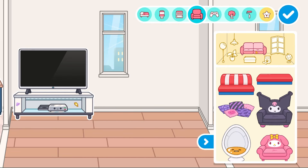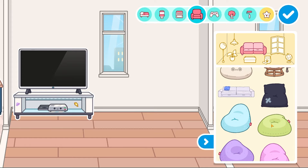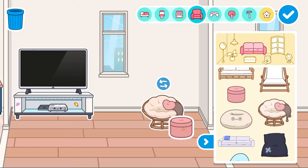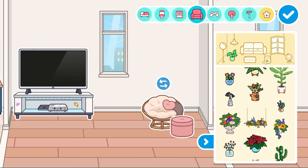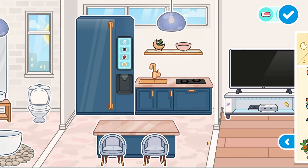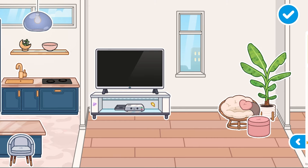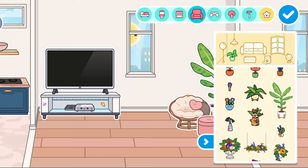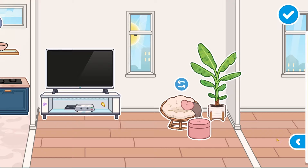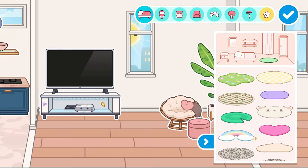We need a sofa or something, and I have a plan — I want this room to look as cozy as it can be. So we're going to put this here, and I want a plant here too. Let me show you how things are going: the kitchen is super millionaire-level, the bathroom looks cute and like you have money, and for the living room I want more of a chill, relaxed vibe.